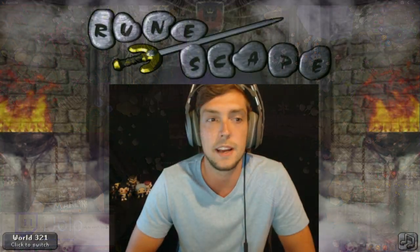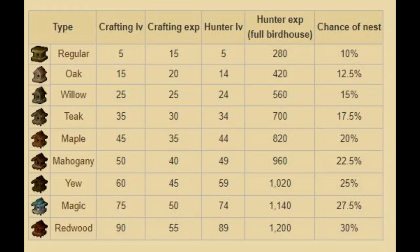You just saw me do all four birdhouses at once. I'm going to list the XP rate for each birdhouse type at the end to show how much XP you can earn per birdhouse. Basically, just check them every 50 minutes. You could be doing a Slayer task and check them every now and then, or like me, just log on whenever you're not doing something, do the quick birdhouse run in a couple of minutes, then log off. You can get pretty good XP doing it more frequently, but it's also flexible enough that you don't have to do it that often.